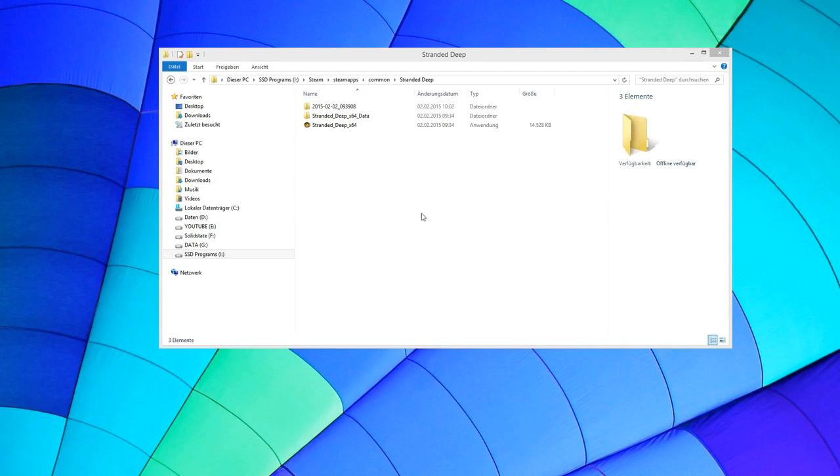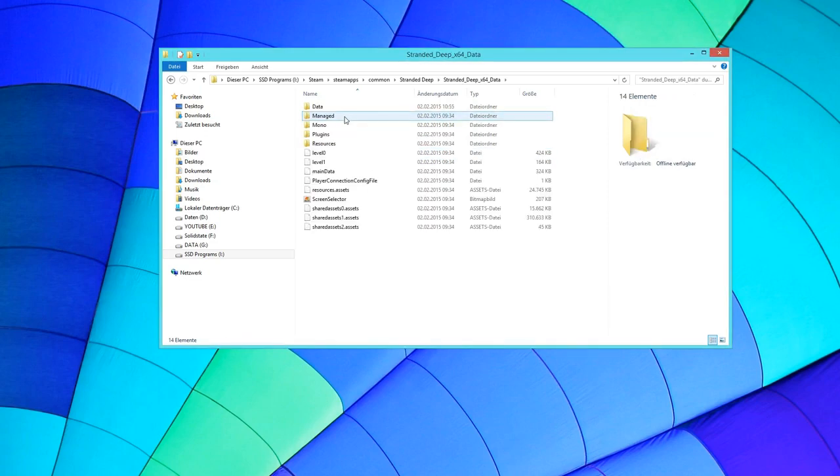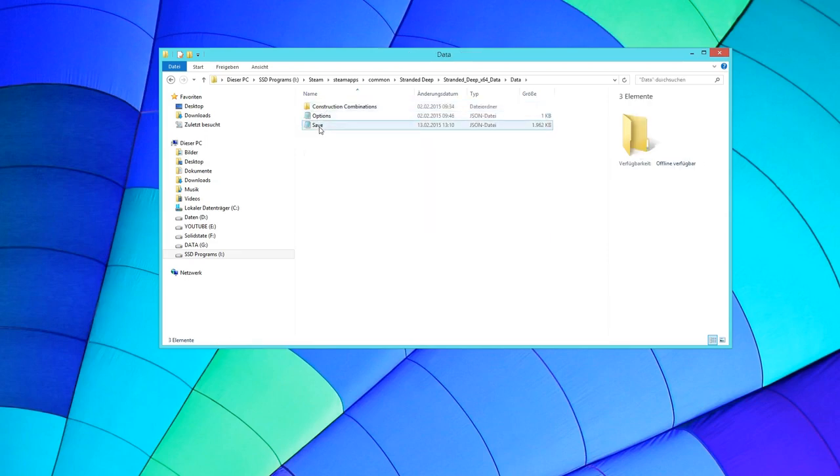Now we're on the desktop. After you saved your game while stuck in the boat, you locate your Stranded Deep game files. Normally these are in your Steam folder. If you don't know where, just go to your Steam library, right-click the game, go to Properties, and show local files. Then go to your Stranded Deep data folder and keep going deeper into data — you'll find your save file, which is a JSON file.